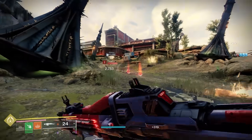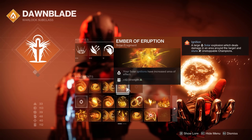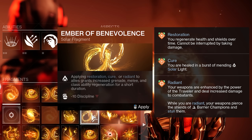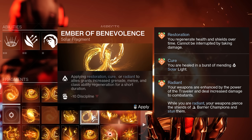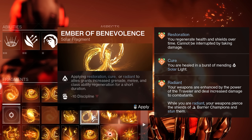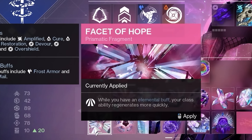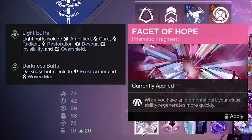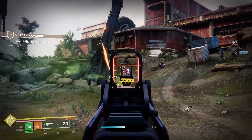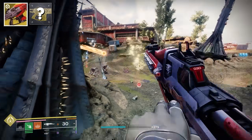Thanks to its new solar verbs, Red Death synergizes with solar and prismatic fragments. Like Heal Clip on legendary weapons, it procs Ember of Benevolence — giving 400% increased ability regeneration when you cure allies by reloading after a kill. Even better is Facet of Hope in the prismatic subclass, which reads: while you have an elemental buff, your class ability regenerates more quickly. Cure counts as one of those buffs, and the sheer uptime of cure from Red Death should keep this fragment permanently procced. The big remaining question is what the catalyst does — previous seasonal weapon catalysts really change the game on these exotics.